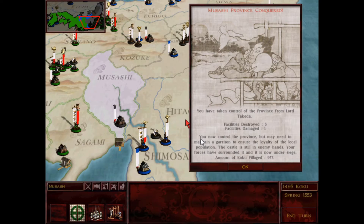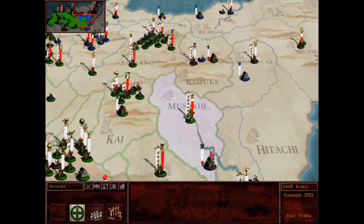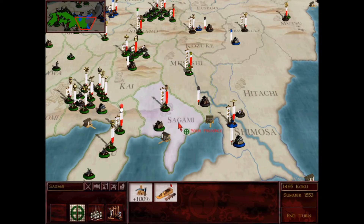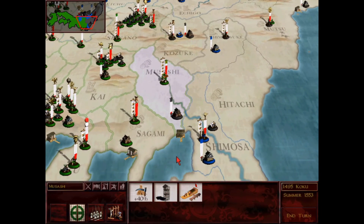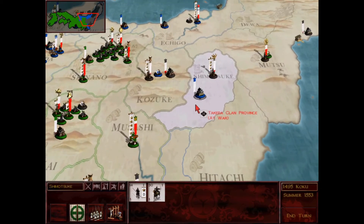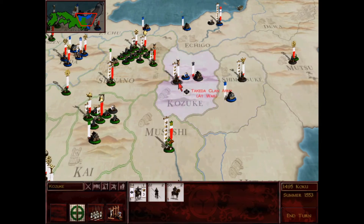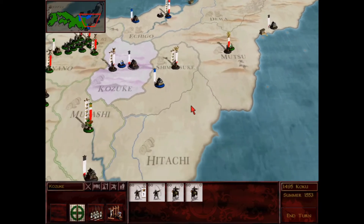Facilities destroyed 5. Got 975 koku from Musashi. Got these two provinces - that's nice. I got a border watchtower here in Musashi so I got vision on Shimosa. Clan Yasugi is still hanging on to a castle here but they're almost gone. Takeda does have a 3-star heir right here, and another 3-star heir here in Kozuke. Takeda's really taken it to them. That was unexpected - I did not see that one coming. I thought Takeda was done.